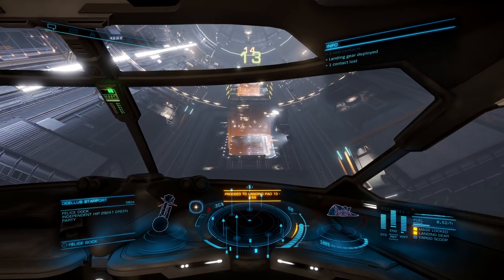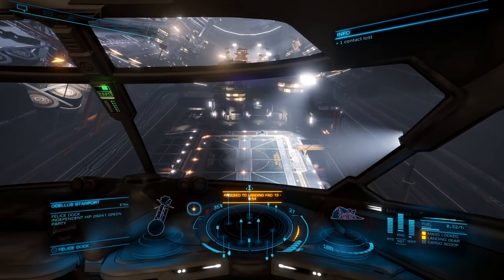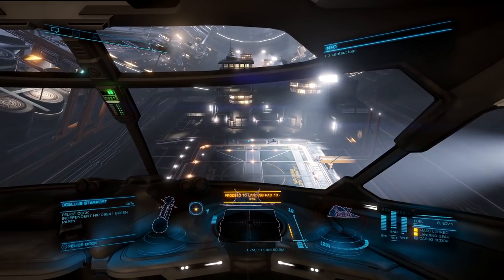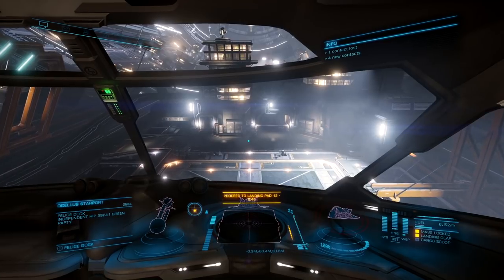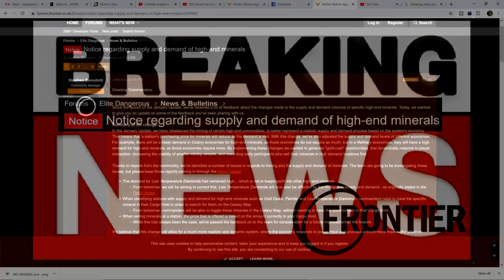We made it to Feliz Dock — we get to sell off all those low temperature diamonds. Once we sell all these off, we are going to buy our ASP Explorer and get that suited up for the next run. We interrupt our regular scheduled program to bring you this breaking news announcement from Frontier Developments regarding the notice on supply and demand of high-end materials.